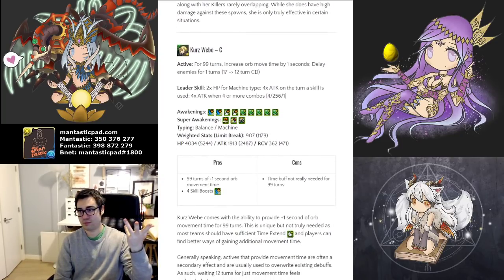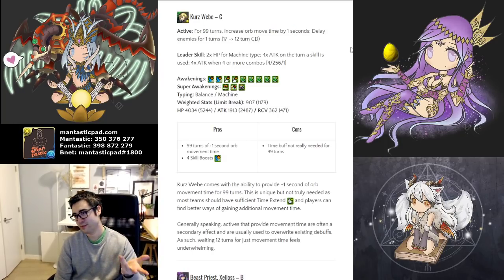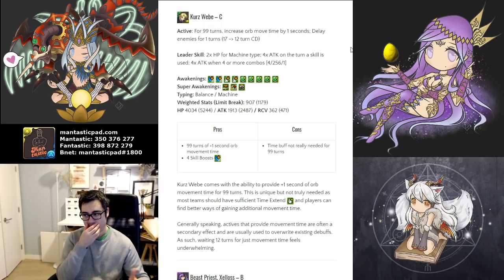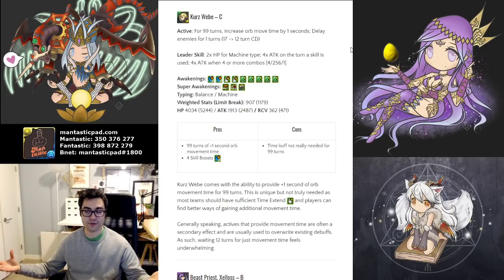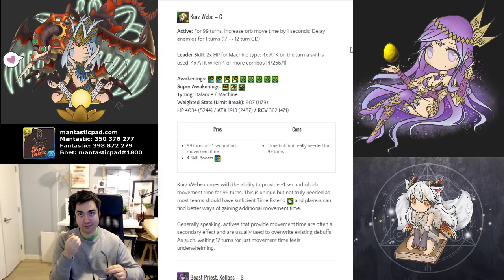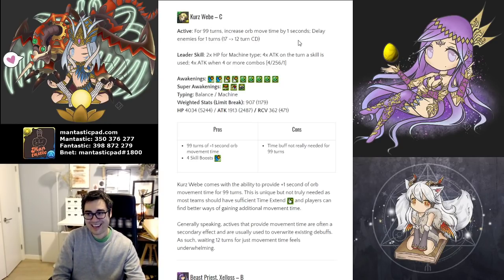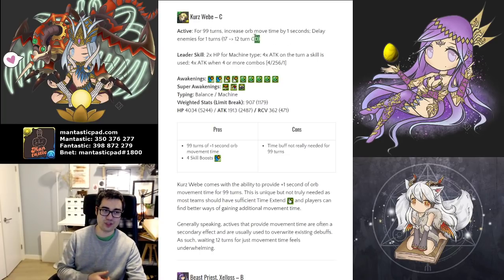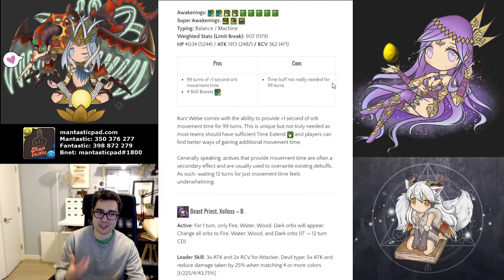Next is this individual, and they have 4 skill boosts and the ability to give 99 turns of plus 1 second orb movement time, and delay enemies for 1 turn. Generally speaking, 99 turn orb movement time is cool — you can give a little bit of movement time forever — but is that really necessary? The answer is usually not. Right now, time extend buffers tend to provide more time extend but have a faster cooldown tied to a more powerful other effect. The 99 turn skyfall buff is the primary valuable effect, not 99 turn buff for time extend. It's not charging up fast enough to overwrite debuffs quickly, and it just doesn't really fulfill much of a purpose overall.